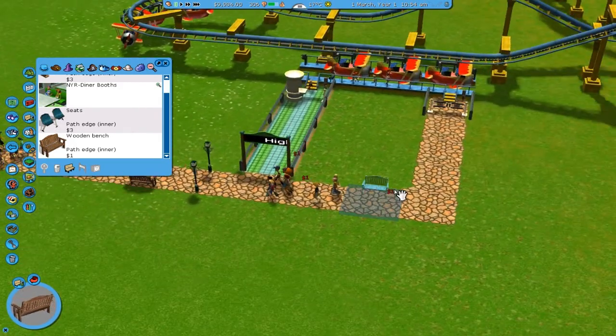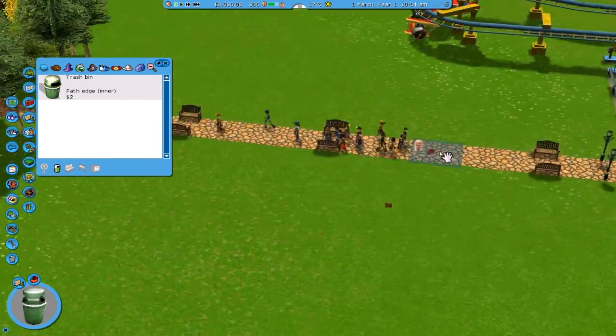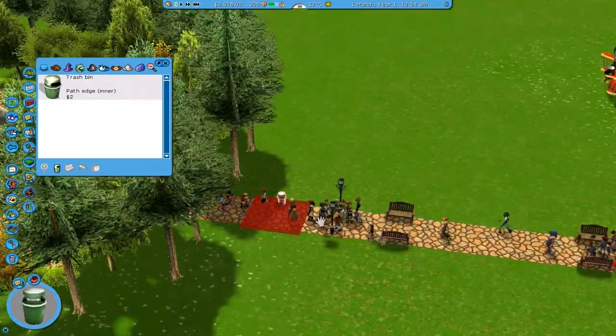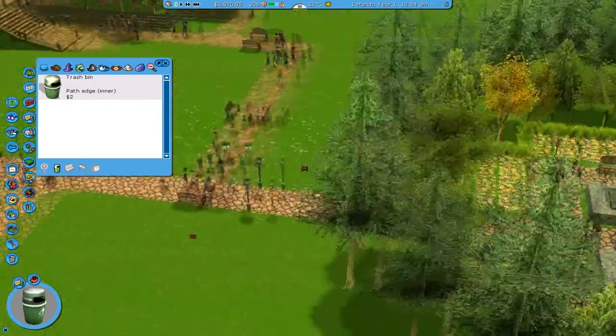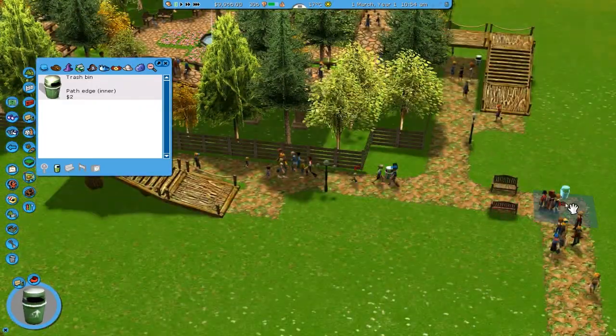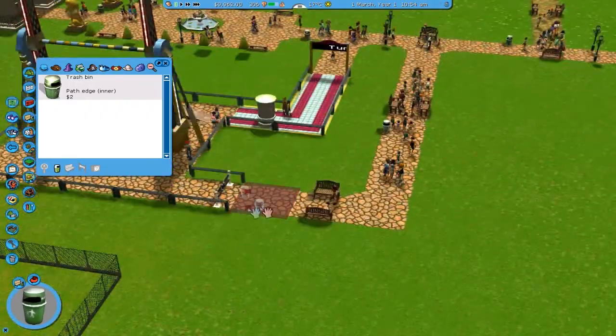We also don't have any food stalls or stuff like that, so I gotta start that up soon. Let's add some trash bins, by the way. You don't want litter everywhere because hiring more handymen because people are littering everywhere is just stupid. Of course it's needed, but when you got enough trash cans, you won't have that problem.